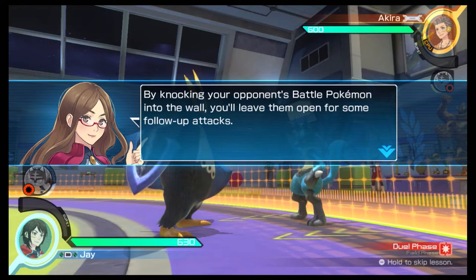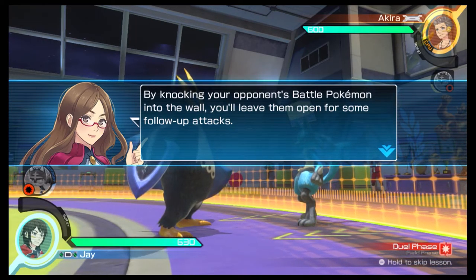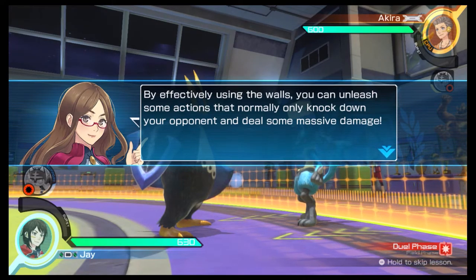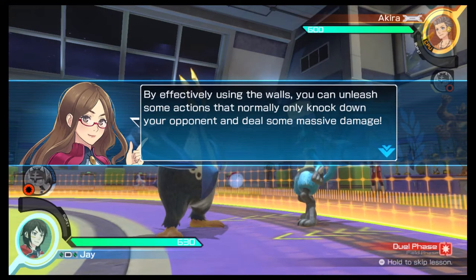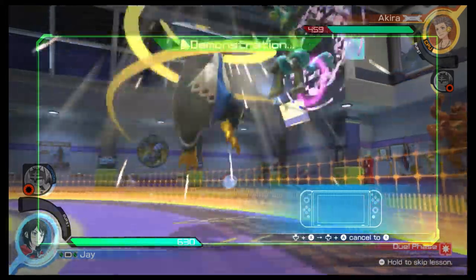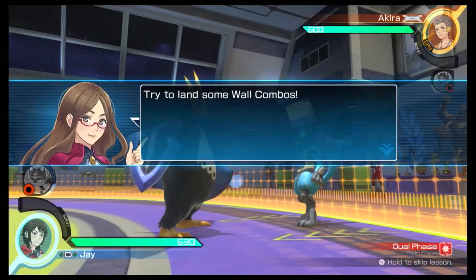By knocking your opponent's battle Pokémon into the wall, you'll leave them open for some follow-up attacks. By effectively using the wall, you can unleash some actions that normally only knock down your opponent and deal some massive damage. Try to land some wall combos.